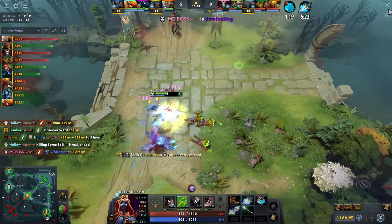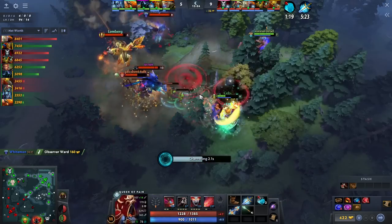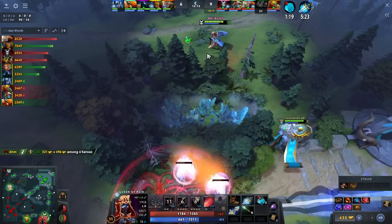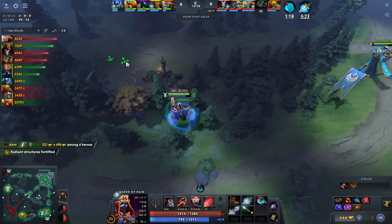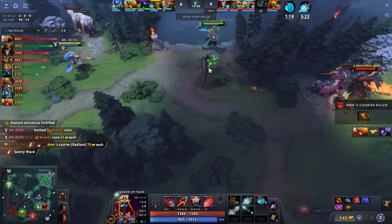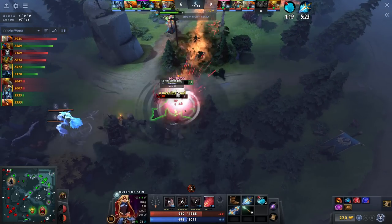Oh jeez, he's dominating. Radiant's middle tower under attack. Some agony awaits them. Radiant's top tower is under attack! Dead. Death from above. Radiant's top tower is under attack! Whoa, they just killed Radiant's courier. Dire's bottom tower is under attack.